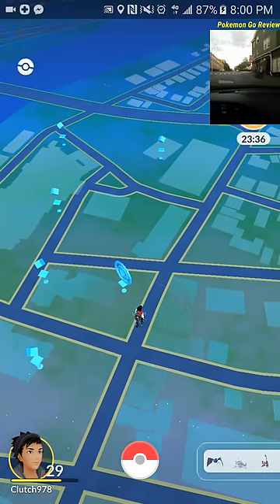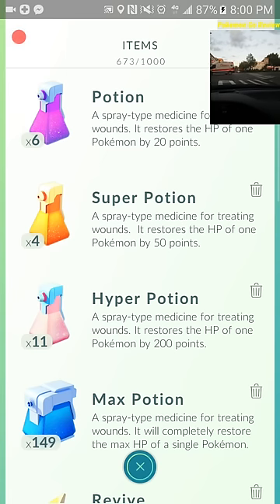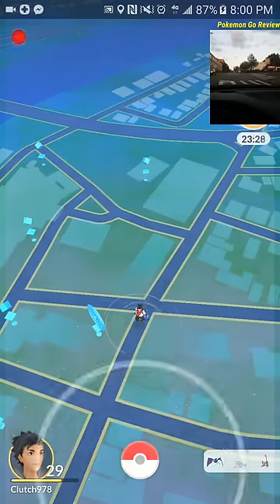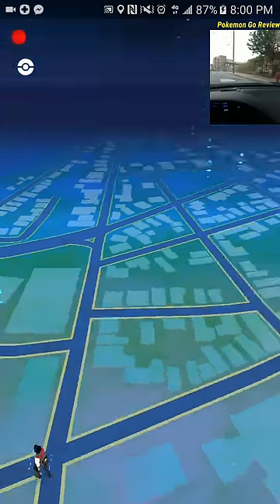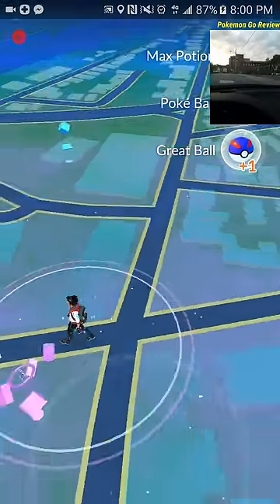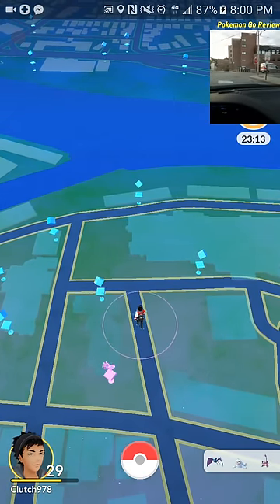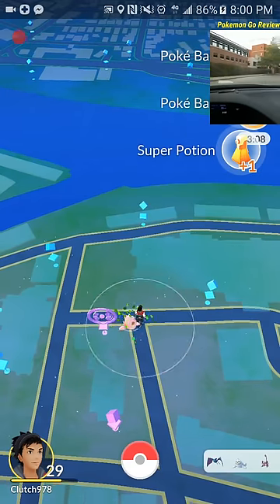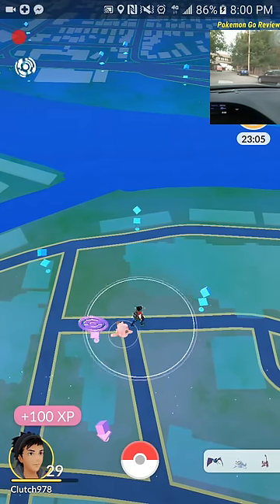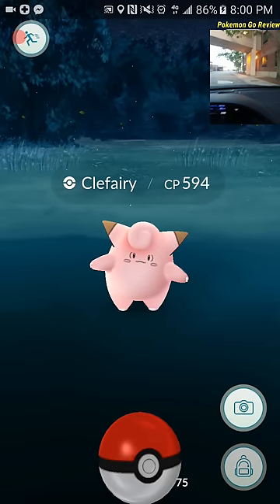Kevin, check out my inventory. How much is it? If it's a lot, just delete some of them. Grab him, grab him — I'ma pull over. Alright, I need him. 559 CP — that's that, dude.